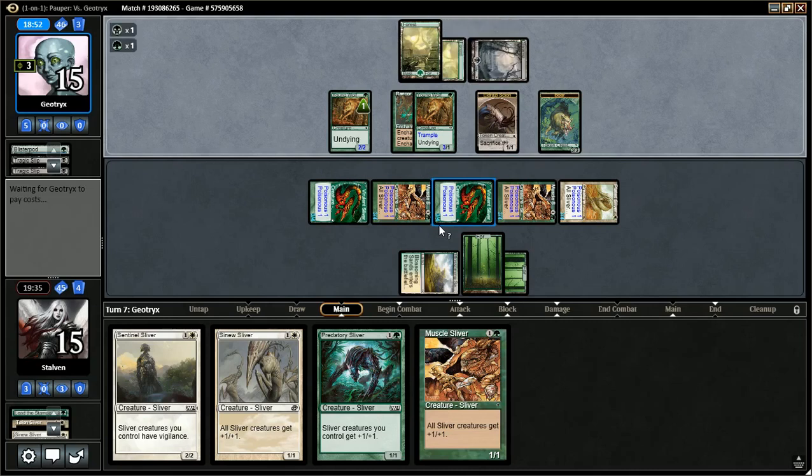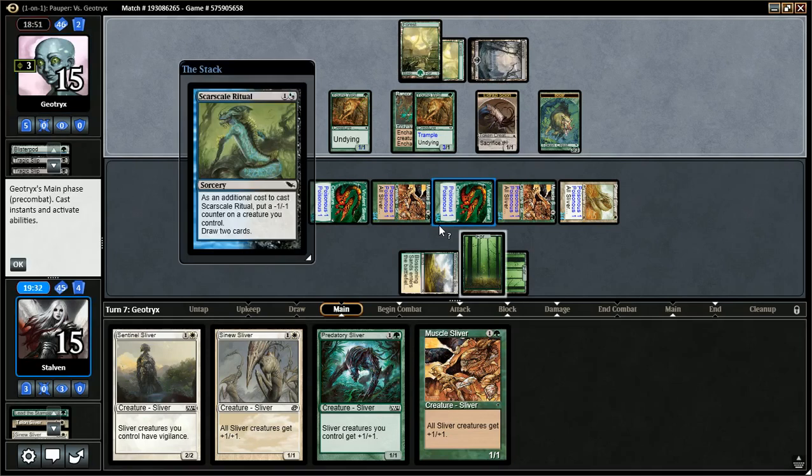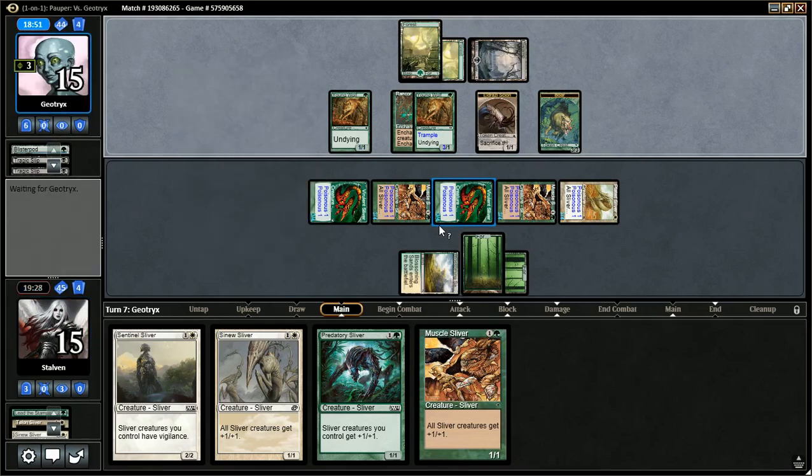I really need a land — lack of lands this game has been a huge problem. Put minus one, minus one on a creature you control, draw two cards. I could... I really need lands. Lands or the Talon Sliver — one of those two is what I'm looking for.